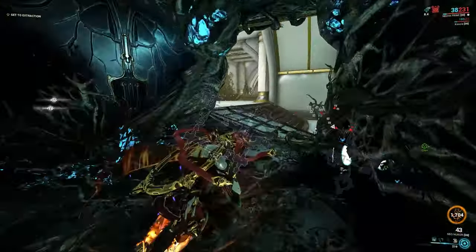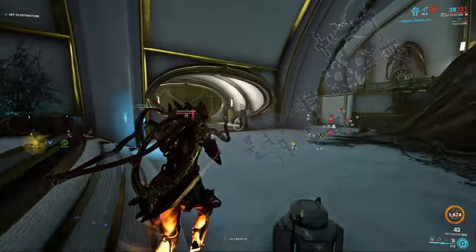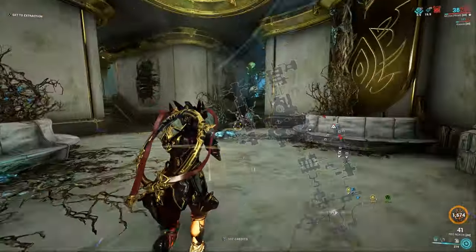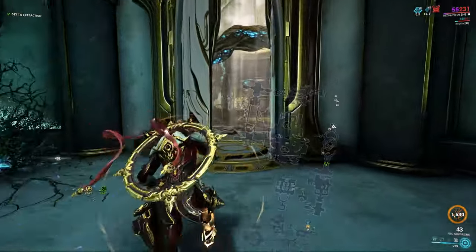The second tip is that certain tiles have secret passages that are normally above or below the regular walkway, or somewhere off to the side, that can lead to different rooms that might have the vault. I'll try to cover as many of these secret passages as I can when I go over the different locations.